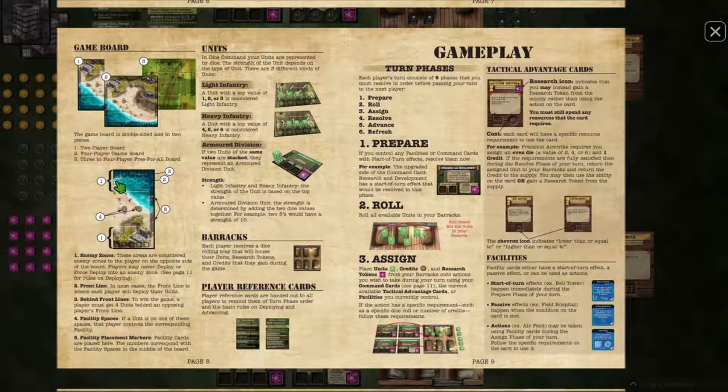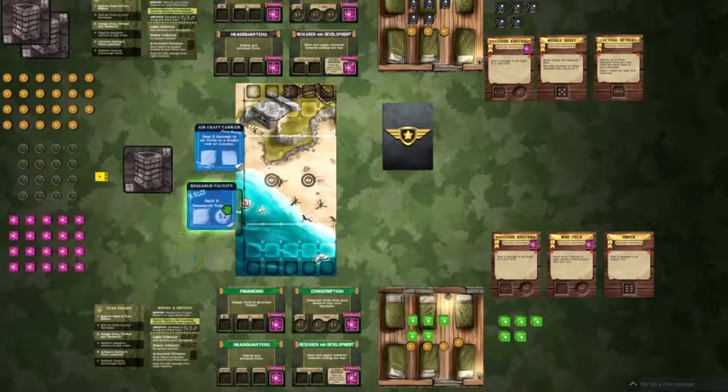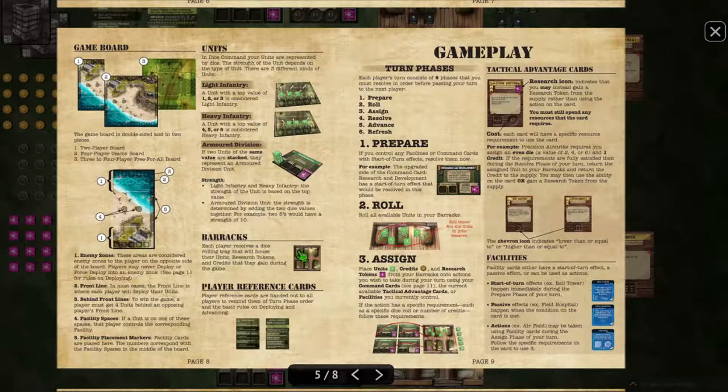The board is broken down into enemy zones and friendly zones at either side, consisting of a deployment section and the front line. You deploy on the first line to start, then move troops forward. There are also facility markers on the board - if you get a die staying on a facility location, you control that facility. So if you have a die on location two, you control that facility, or here you'd control the aircraft carrier. This adds strategy around who controls what.